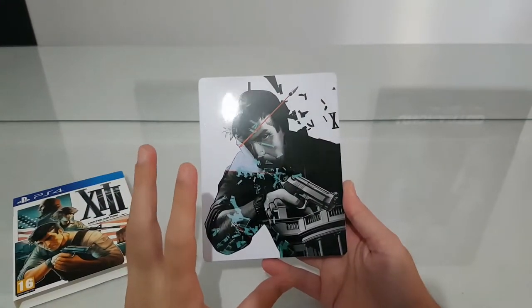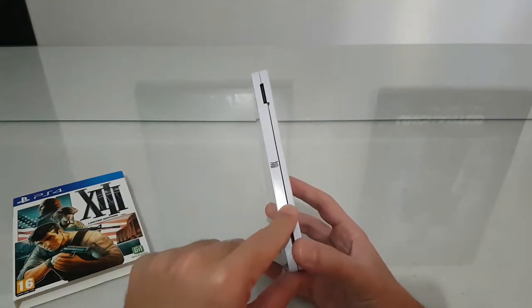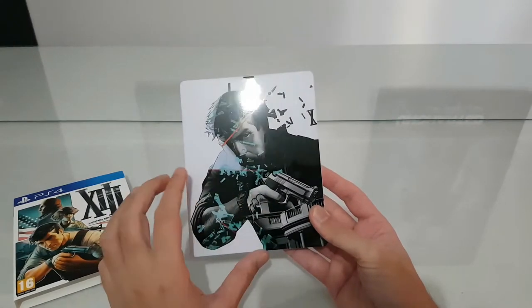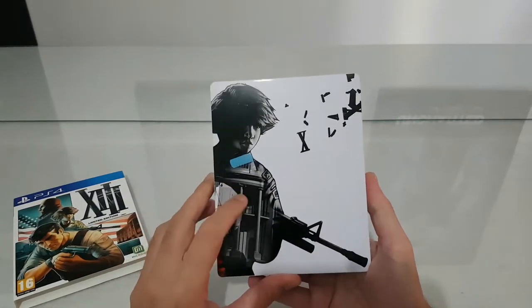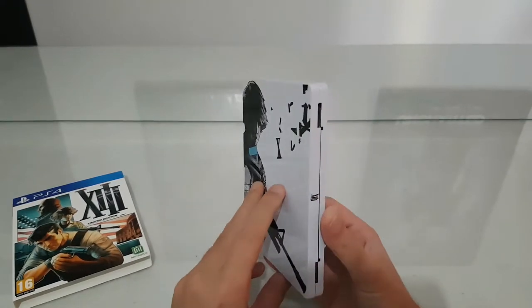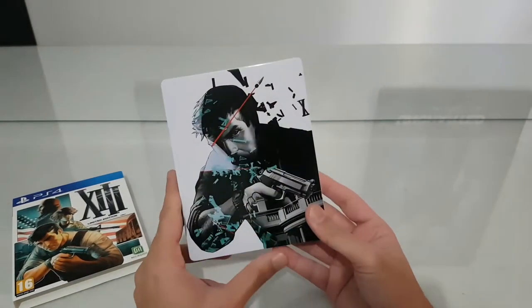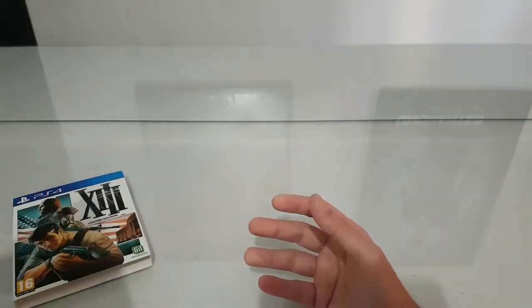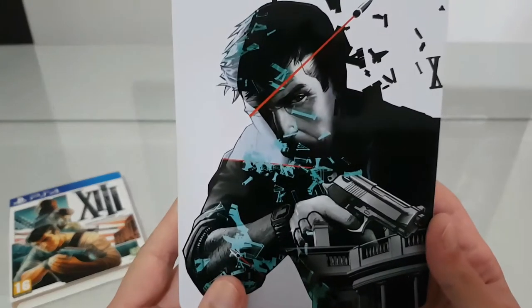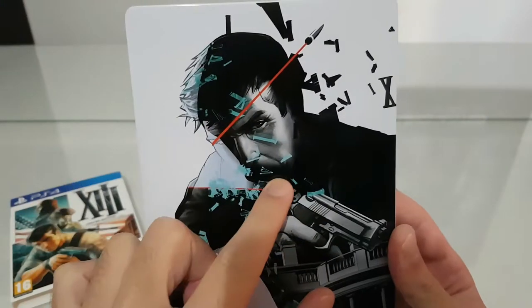Inside we have a metal case — it's not a steelbook, you know. On the front cover we have Agent 13, and on the back we have your co-op partner, I think. We also have numbers here — it's like a clock, the number 10, interesting — with details like weapons all over and numbers.